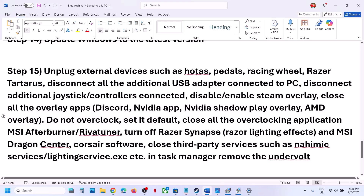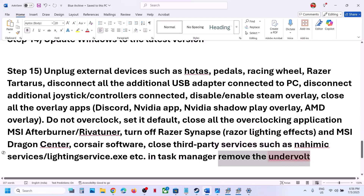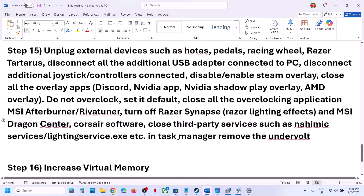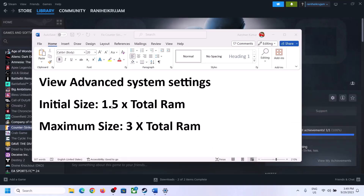Do not overclock — if you have overclocked your system, set it back to default and close all overclocking applications such as MSI Afterburner or RivaTuner. Also close any third-party services or applications that are running. If you have applied an undervolt, remove it, and then launch the game.